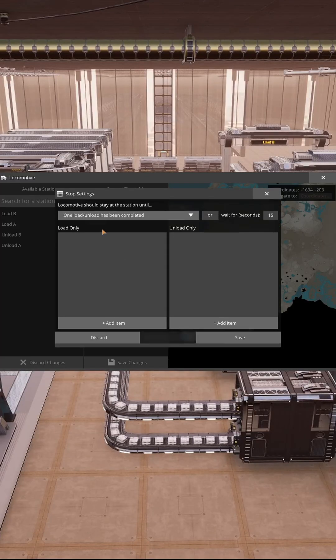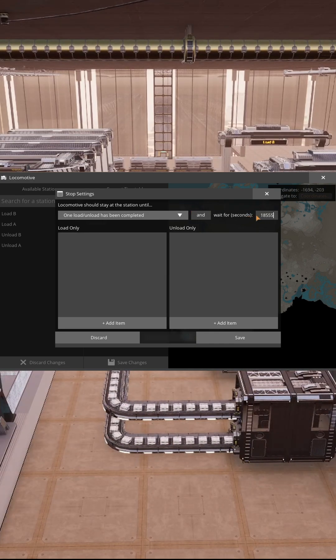But a sharp-eyed viewer pointed something out. The train timetable has a custom stop delay, and that actually makes this setup viable.